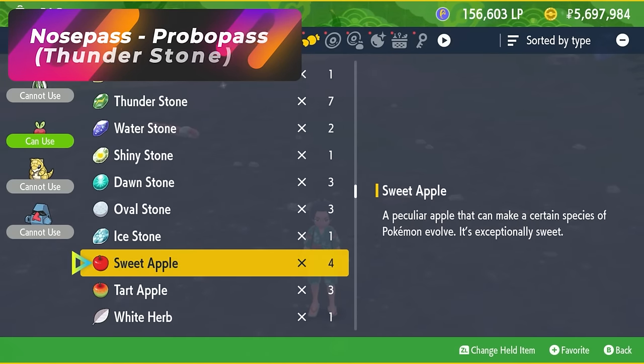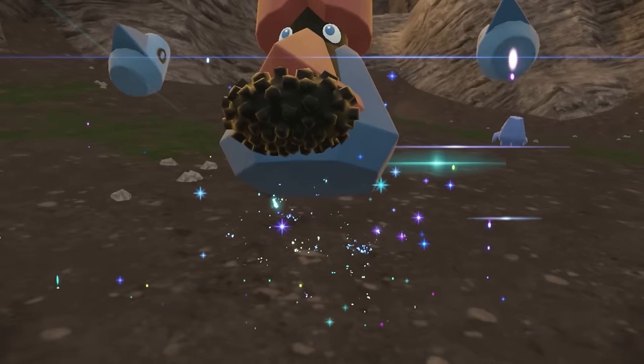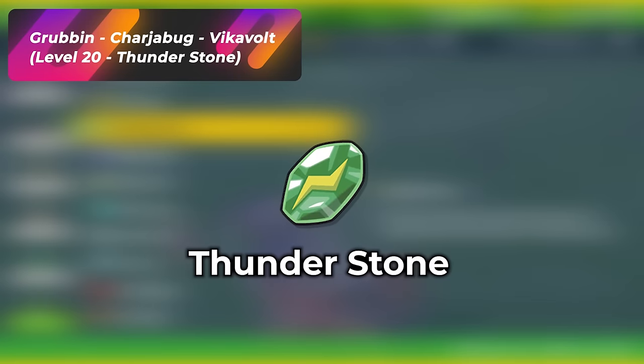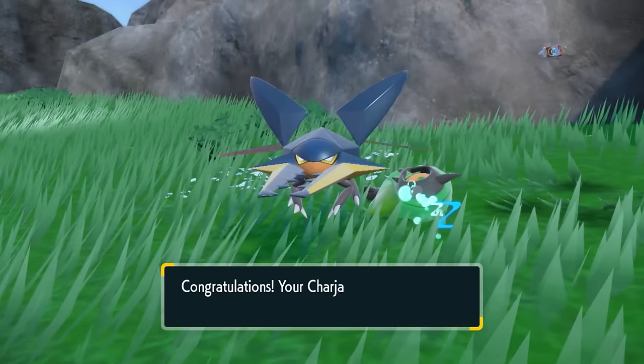In order to evolve Nosepass, all you're going to need is a Thunder Stone. Once you put the Thunder Stone on Nosepass, it will evolve into Probopass. Grubbin evolves into Charjabug at level 20, and then once you give it a Thunder Stone, it'll evolve into one of the coolest Bug Pokémon — Vikavolt.